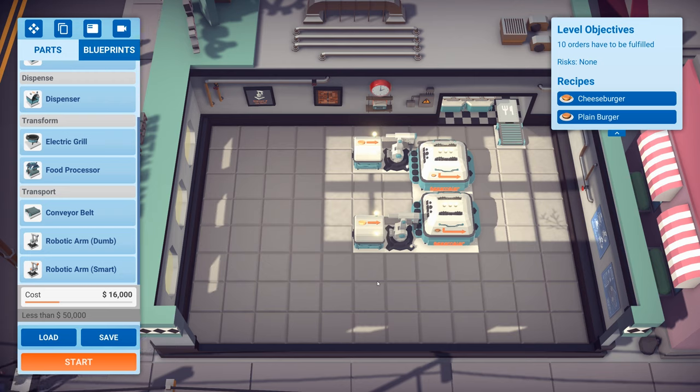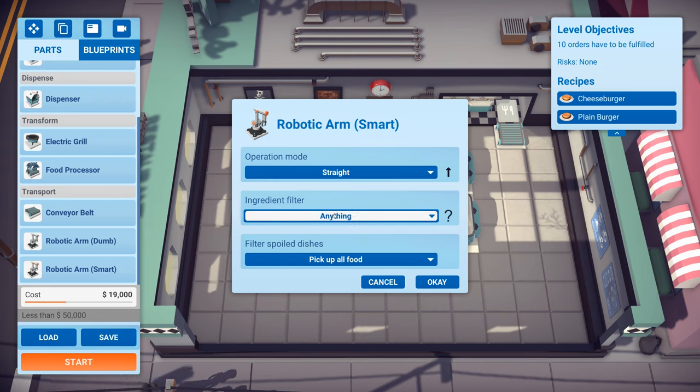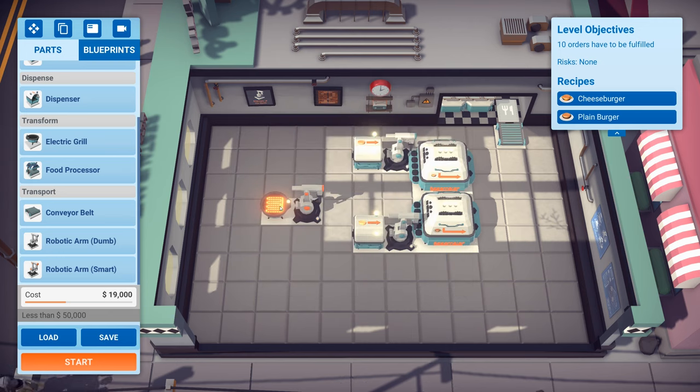We also want the cheeseburger. The cheeseburger is this bottom one. We're going to put a smart robotic arm, and behind that a grill. The grill is there to basically cook food. I'm going to configure the smart arm to only pick up the cooked patties for the burgers. If you don't do that, if something puts the raw burger on, this will immediately pick it up and happily push it onto the next part of the chain.